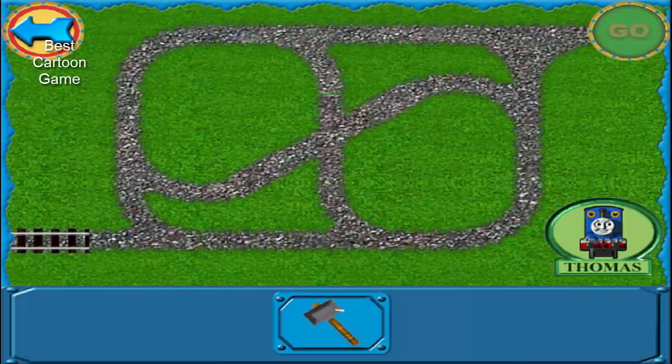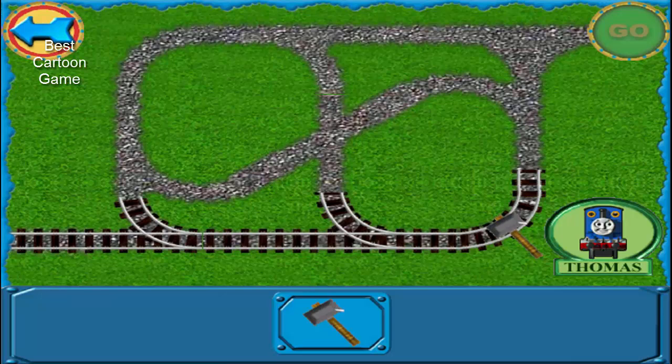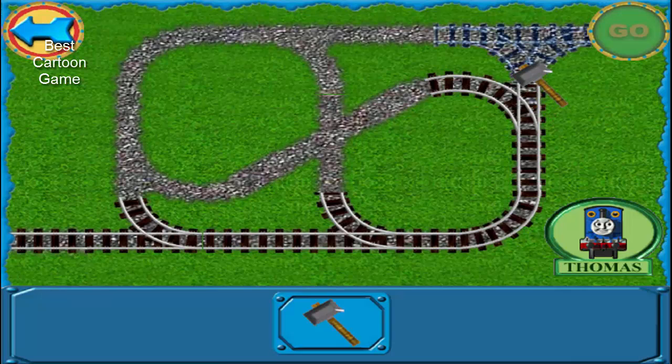I'm sure you wish to begin building your line by laying the track. Click on the hammer to pick it up. Now click the hammer on the gravel to lay down your tracks.